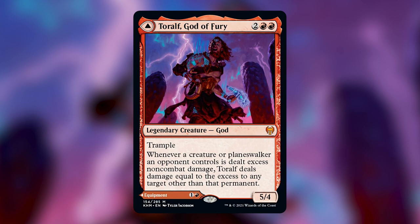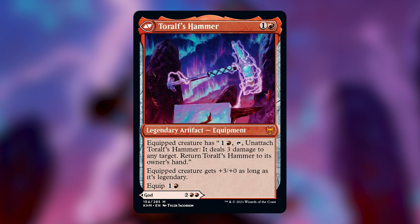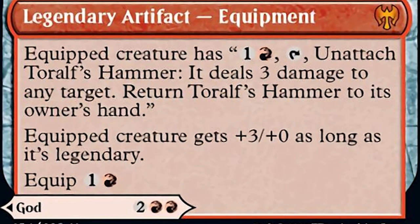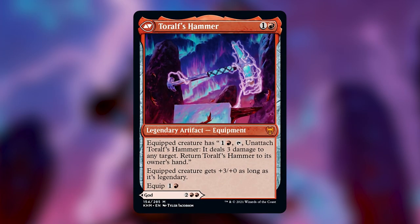Tarolf is also a modal dual-faced card. On the other side is Tarolf's Hammer, which costs 1 and a red. It's a legendary artifact equipment. The equipped creature can pay 1 red and tap to unattach Tarolf's Hammer, deal 3 damage to any target, then return the Hammer to its owner's hand. The equipped creature also gets +3/+0 as long as it's a legendary creature, and it equips for 1 and a red.